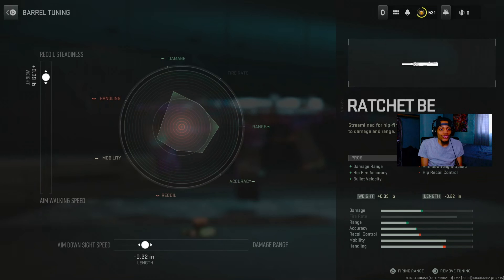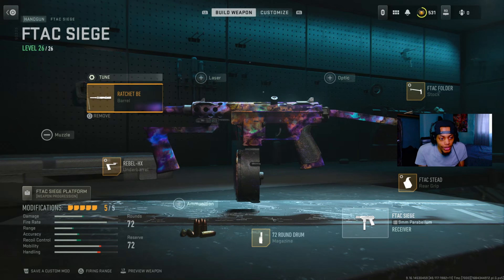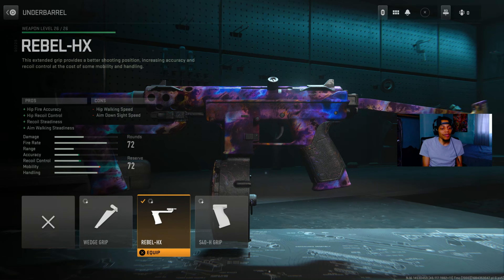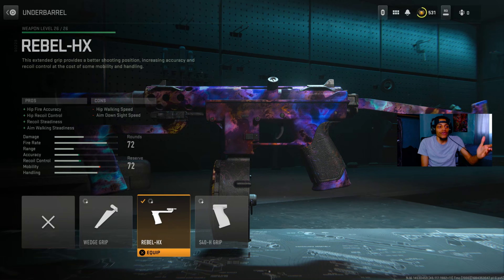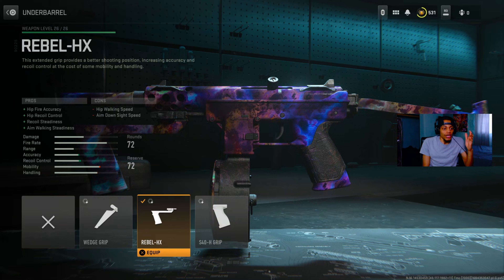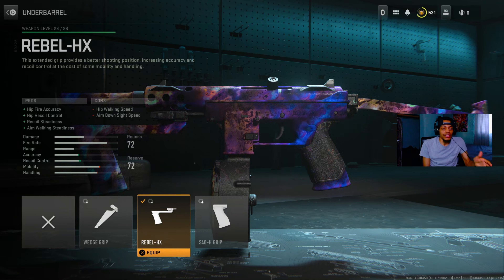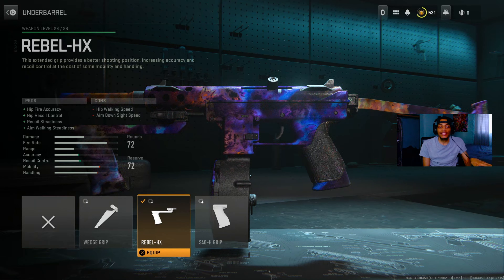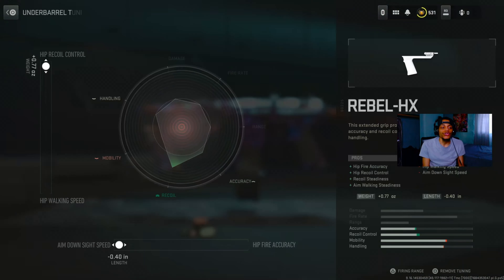The Super Tac V decreases aim down sight speed and recoil control, but at least you got damage range, fire accuracy, and bullet velocity — it's very very good. On the tuning we got recoil stabilization at plus 0.39 and aim down sight speed at negative 0.22. It's all about damage range and accuracy. On the underbarrel we got the Ravage HX — that's actually a good underbarrel. A lot of people use this: on the pro side you got hip fire accuracy, recoil control, recoil steadiness, and aim walking steadiness.